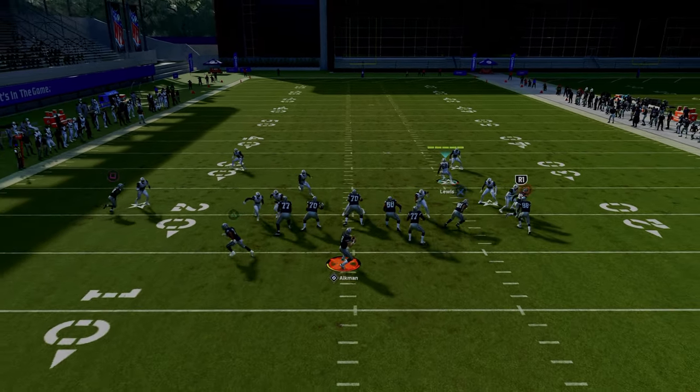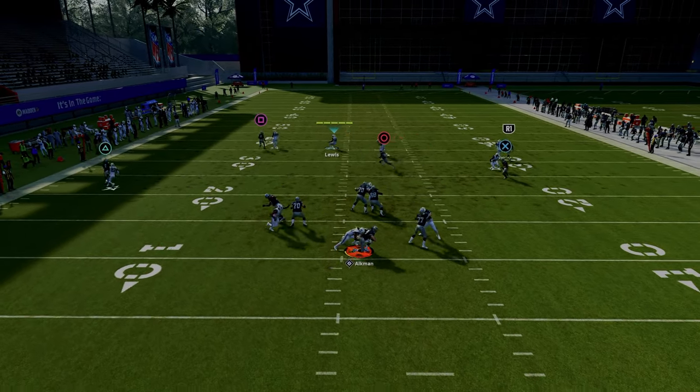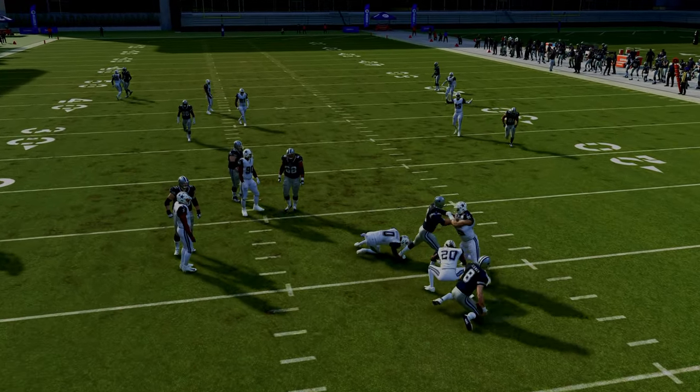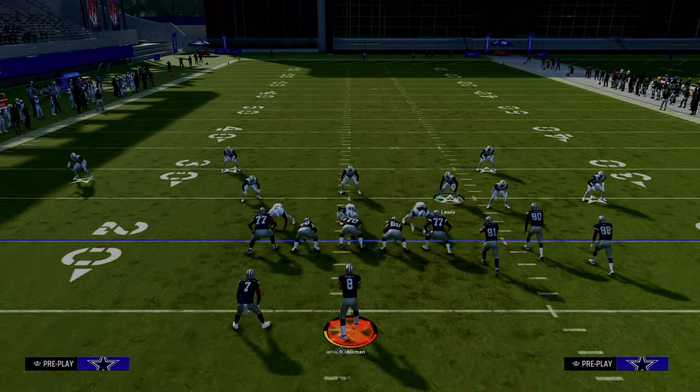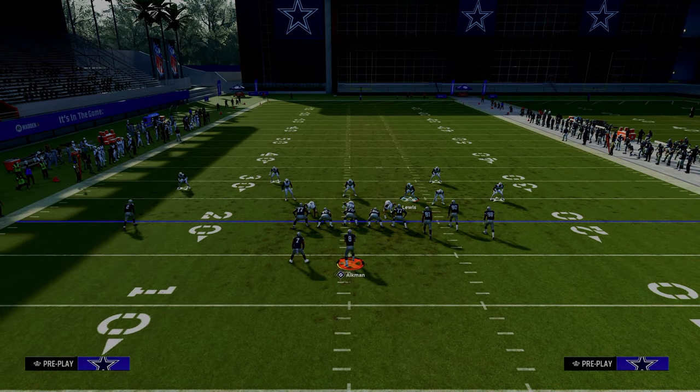You have a lot of different blitzing components that are going to make this defense significantly better. One of the cool parts about the five-man pressure is a quick pro tip: when you're coming out, you're always going to want to user this linebacker.